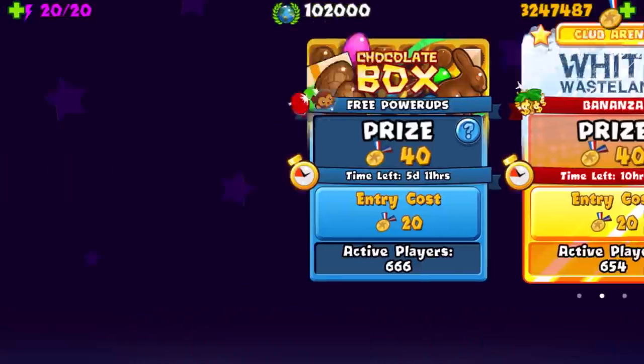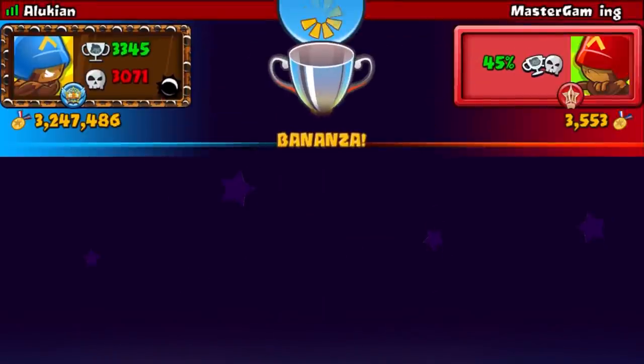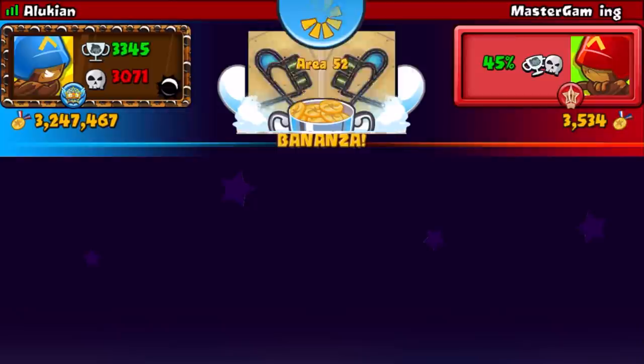All right, today we're doing Bonanza mode and we're gonna try mortar only. Mortar is not good against MOABs so it's gonna be a little sketchy. We are gonna use powers: Big Balloon Buster, Spike Storm, and an Eco Boost. We're actually not gonna use farms this time.